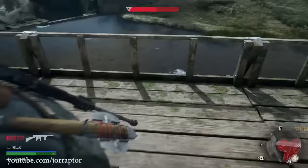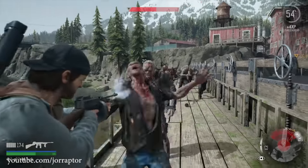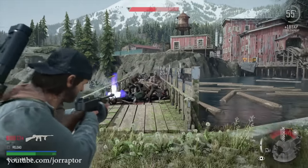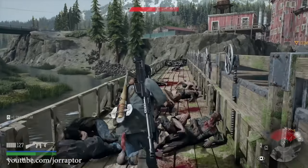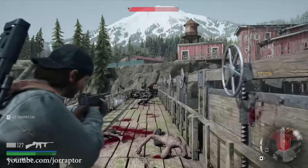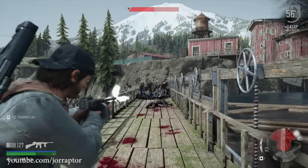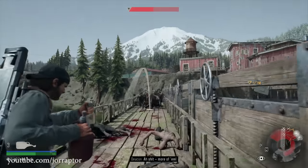The basic horde takeout tactic is: run, turn around, empty a whole magazine, then run again when enemies get too close or when you need to reload. Be careful that enemies don't attack from multiple angles — make sure you get all of them in front of you. A great example is the old sawmill horde, where you can run over a nearby bridge and have all enemies follow you in one straight line.